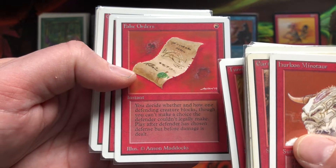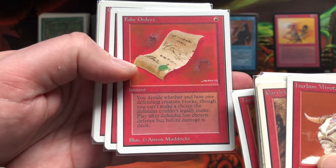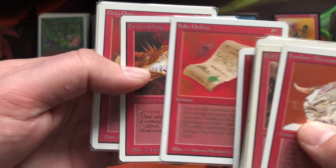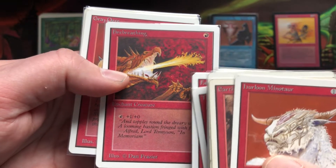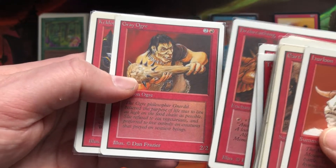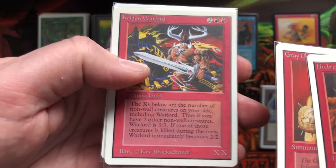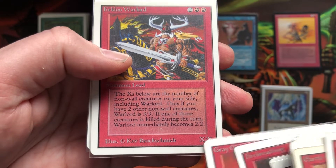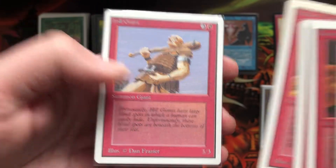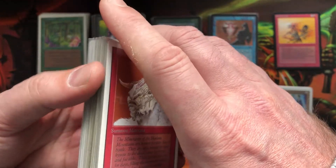False Orders — somehow that artwork does something for me. I really like it. That's one of those cards I haven't seen around back in the day a lot either. I know it's not worth a lot, but somehow it seems very rare to me. I even have the impression that it's like a reserveless card. Keldon Warlord — best artwork ever. One of those old fantasy artworks that just hits you in the face. Such an iconic card.